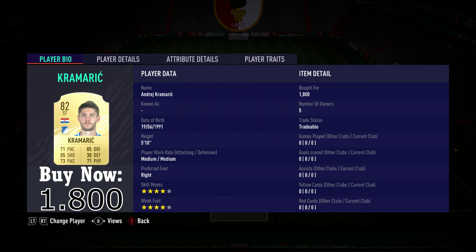The first striker, also an 82 rated player, Andrej Kramaric. And the last player in this squad, 81 rated Paco Alcacer, 1100 coins.